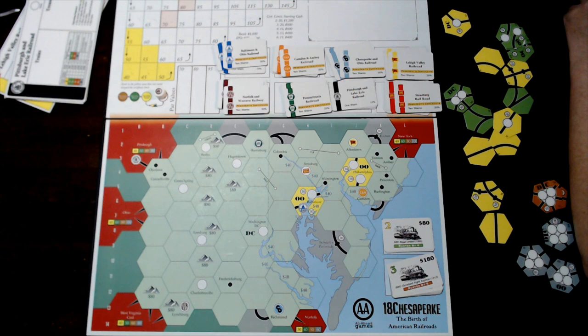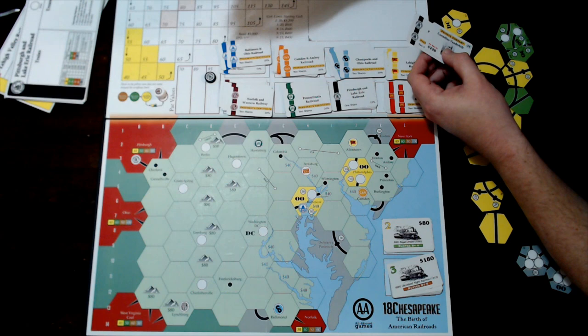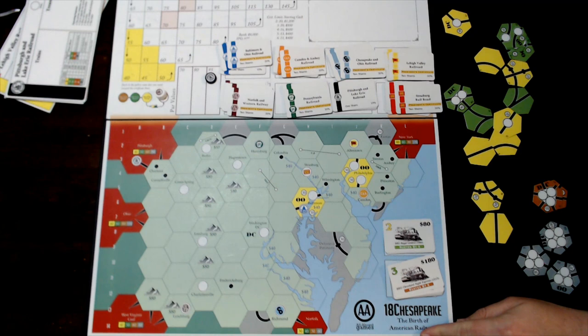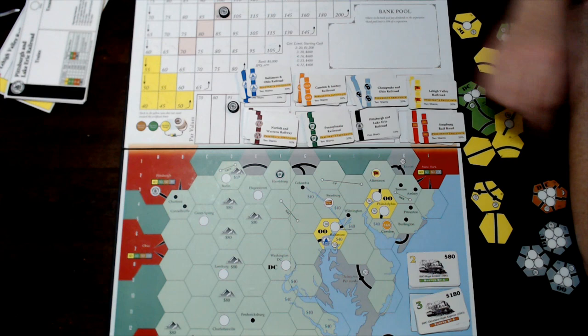When somebody buys Cornelius Vanderbilt and gets that president's share, you immediately set the par value anywhere between $70, $80, or $95. You put the stock marker up there. You set those as soon as you buy Cornelius, and that company now has a par value and an initial stock value.